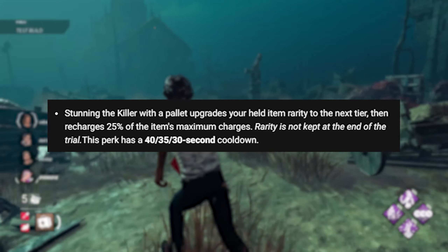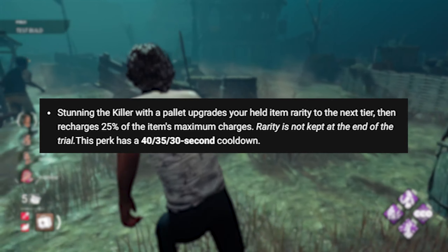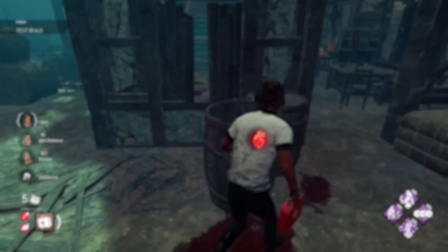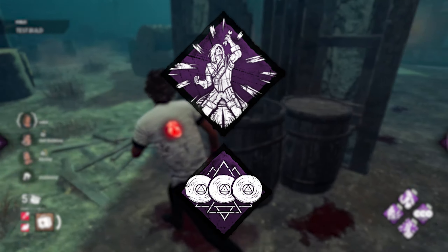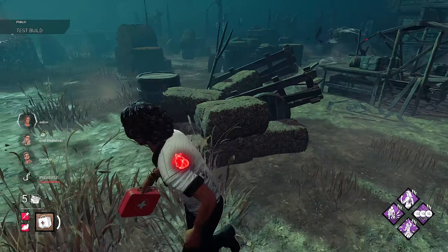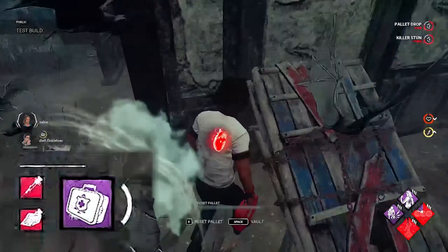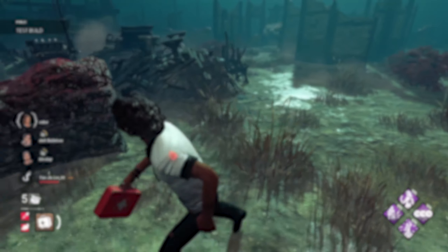Every time you stun the killer with a pallet, the rarity of the item you're holding gets upped to the next tier, and then recharges 25% of the item's charges. So by using this new perk and pairing it with Smash Hit and a few other nice perks, we can bring in terrible items to the trial and finish off with god items. Now let me show you just how to do it.